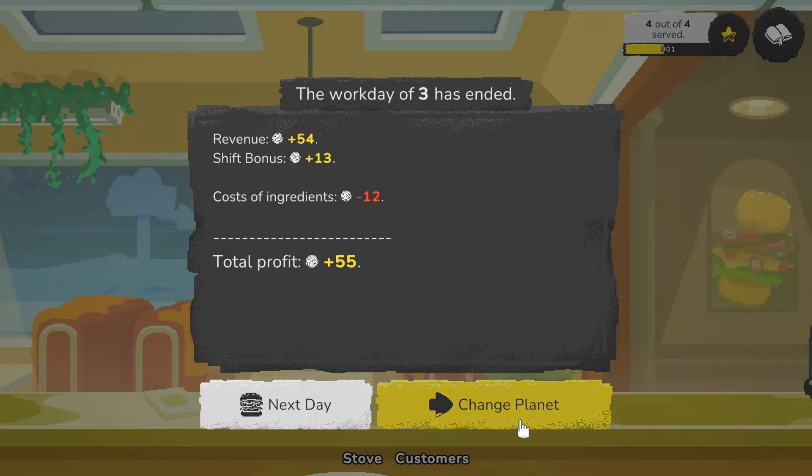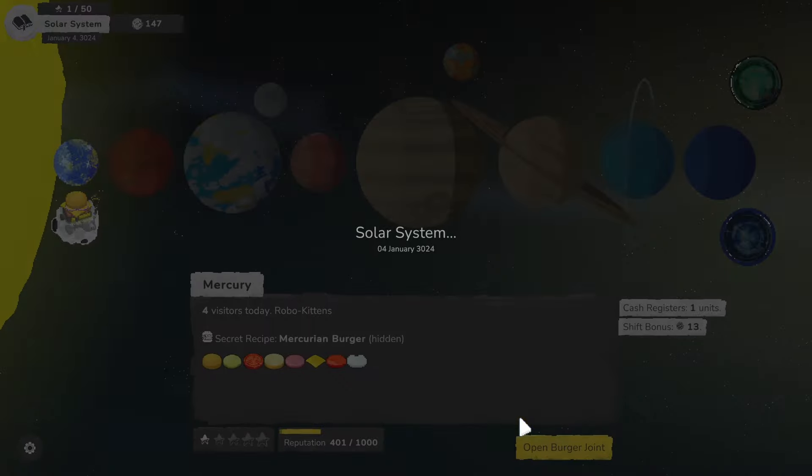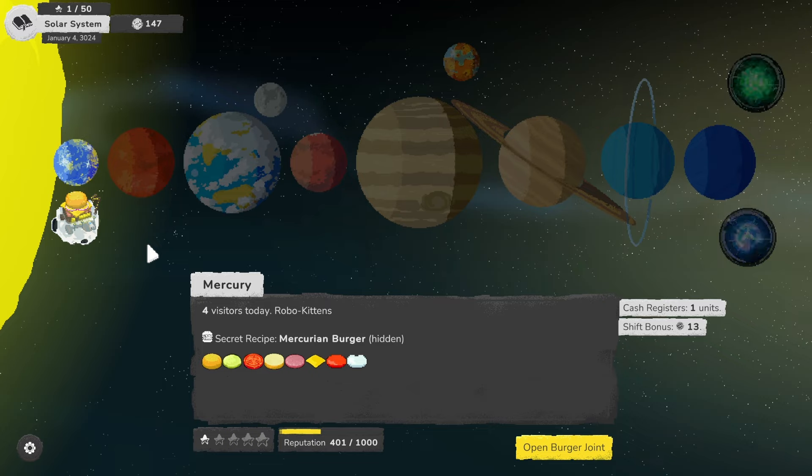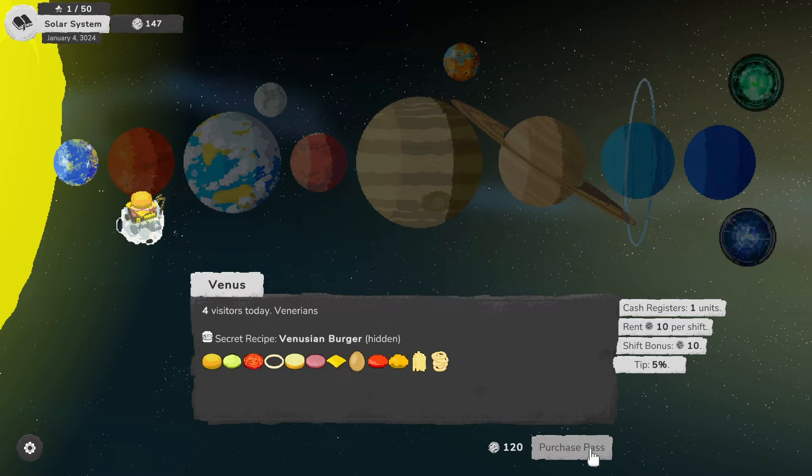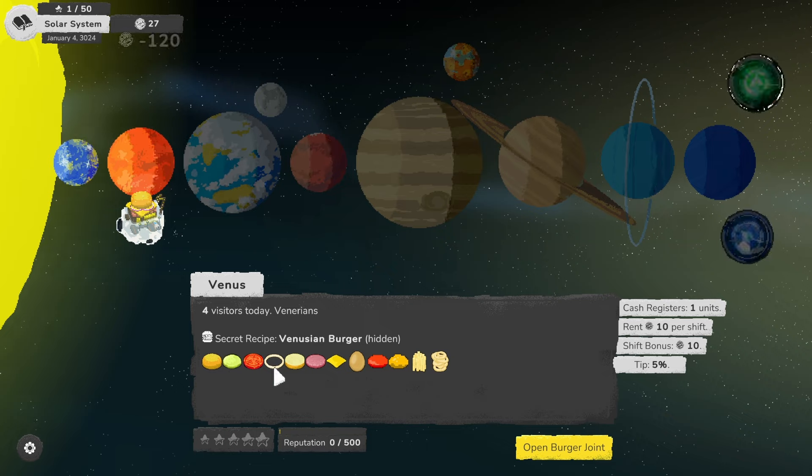Does that get us enough money? We need 120 — it does! Let's purchase this pass. Oh, we have rent now. And it looks like we have onions, egg, mustard, fries, and onion rings. Let's go — we get tips.